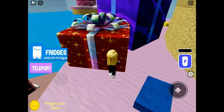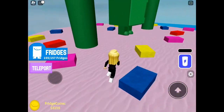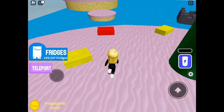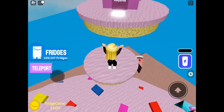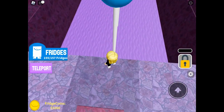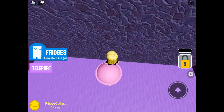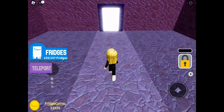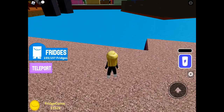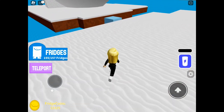On to Duck Island into the toaster where you have the rubber obby to complete, which gets you the bread fridge. Then on to Cake Island where there's a massive birthday cake in the middle — you need to make your way up the cake to the lollipop obby. Just make your way through. I'm glad I didn't have to do the impossible obby because I haven't done that one. Then get the lollipop fridge.